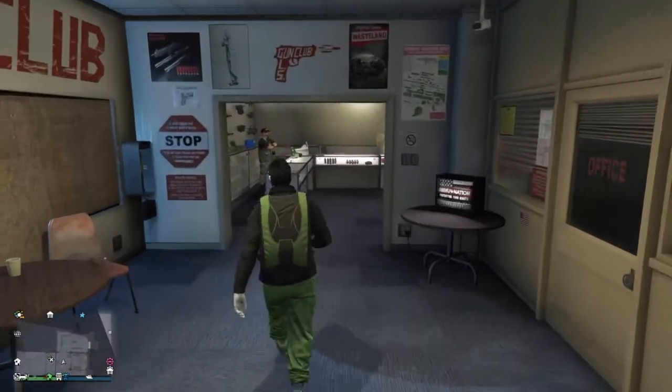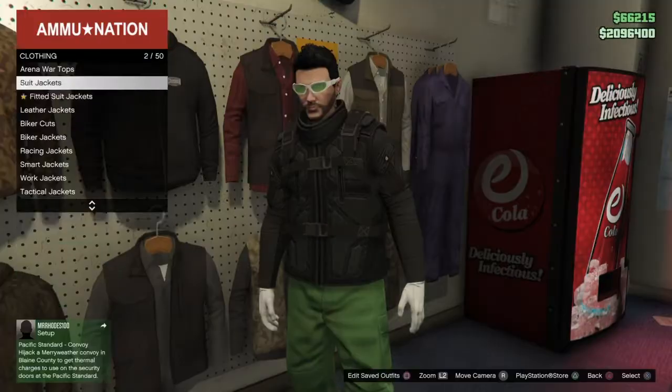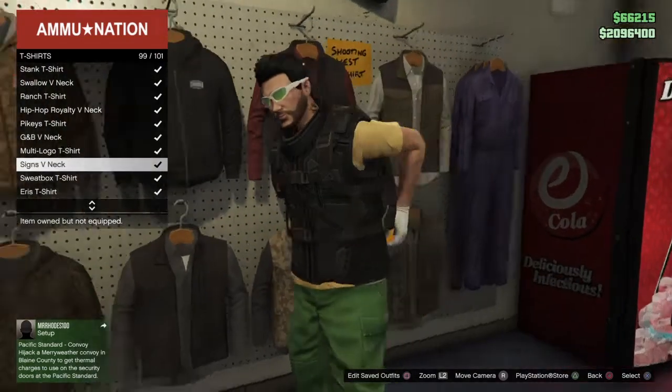I'll show you how to get the bags, and also show you that you can put a shirt underneath this vest. Let's go to Tops, go to T-Shirts — and you guys can see, look, you can put a shirt under it.